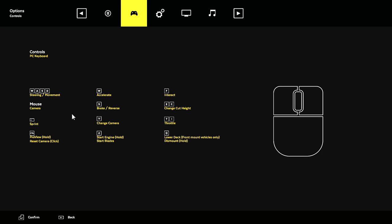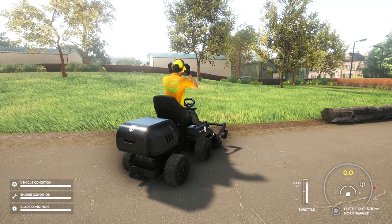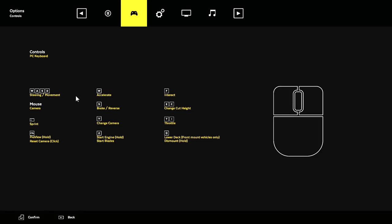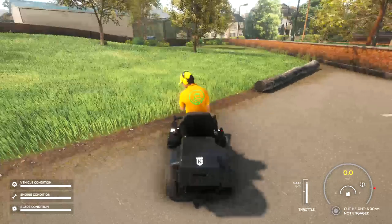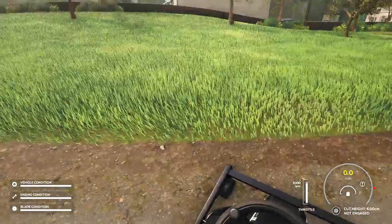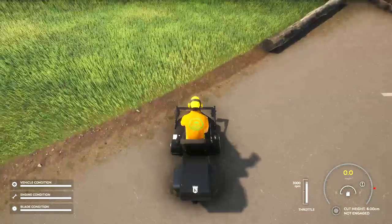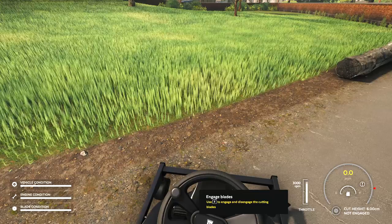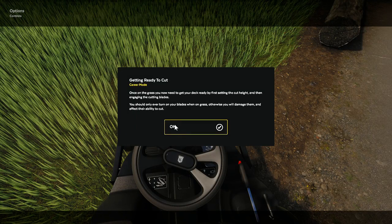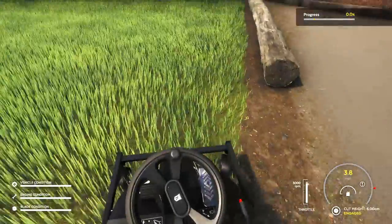So I'm just going to go back into the options menu and look at the camera controls. We do have a couple of different views — you hit V to change camera. We have the first person view and the third person view. I personally like the third person view. So we're going to lower the deck and tap Z to engage our mower. And now we're just going to start cutting through. We got the cut height, contract progress is displayed.